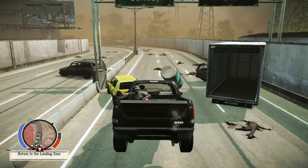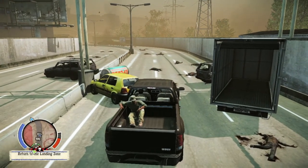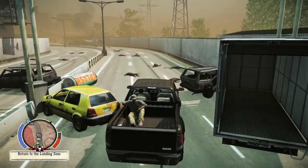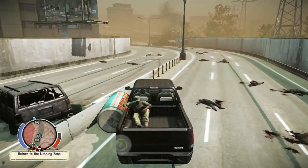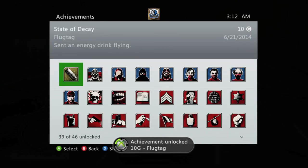It should go flying up, and that should give you your achievement. You can do this as soon as the game starts. Once you get the car, just drive up here and you can get it out of the way, and the achievement is going to be for a 10 gamer score. There it is, and that's all there is to it.